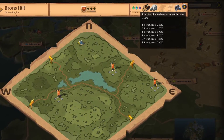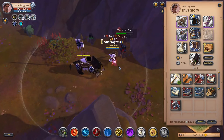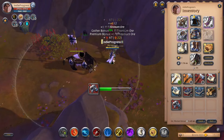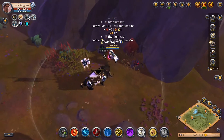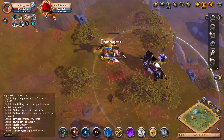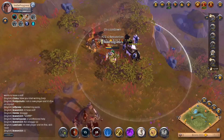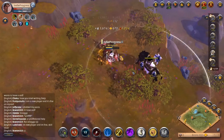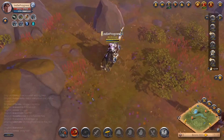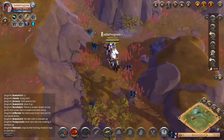Six percent is the rate of enchanted resources in this zone. Normally I like to do twelve percent, but in this case, less people actually gather here, so you're getting more regular ore. This is actually a better place for leveling up your skills — not necessarily silver-wise, but you'll also get a lot of enchanted mobs. It's kind of a 60-40 split value-wise between getting ore versus getting silver and tomes from the mobs you kill.